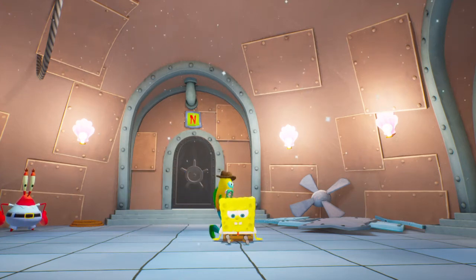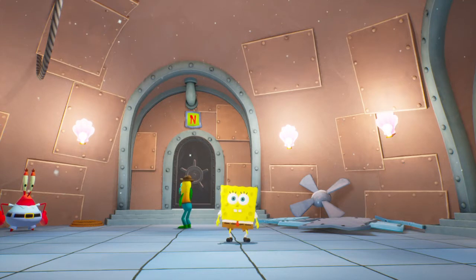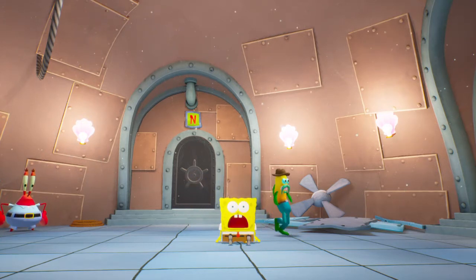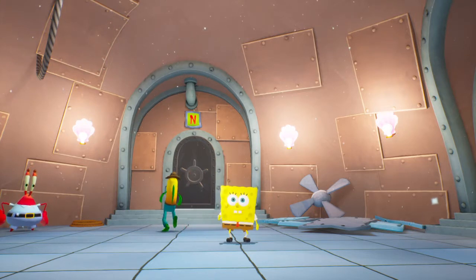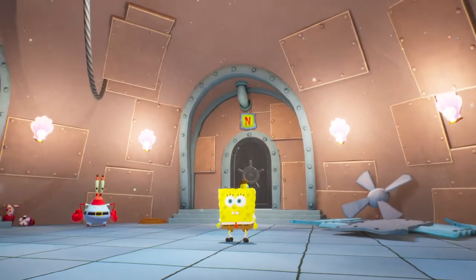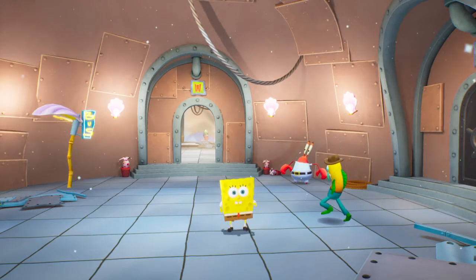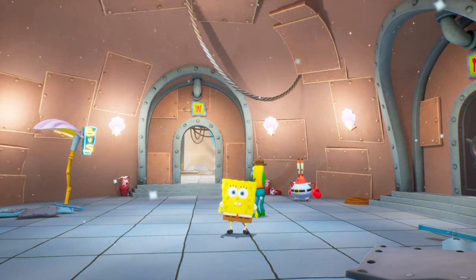All right everybody, I'm back. This is part 11 of SpongeBob: Battle for Bikini Bottom Rehydrated for the PlayStation 4. When we last left off, we finished the Bikini Bottom rooftops, got the satellite dish for Larry the Lobster, went into the lighthouse and defeated all those robots, then made it to the Sea Needle and talked to Mr. Krabs. He gave us an assignment to break all the tikis in the Sea Needle, and then in the next part we'll move on to Goo Lagoon, one of my favorite levels — I'm very excited about that.